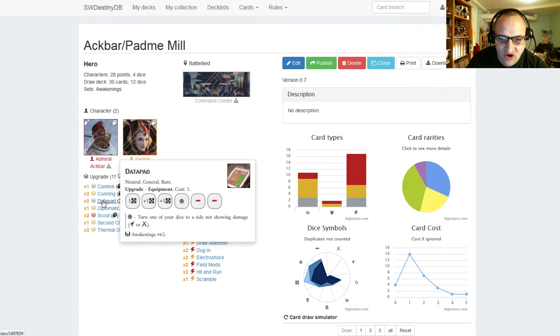We have two Datapad, costs one. It has a resource, a plus one resource, another plus one resource, a special, and two blanks. The special is turn one of your dice to a side not showing damage, range, or melee. So you can use the special on this to turn Padme to her special side, and then resolve her special to discard a card off of their deck. You can also roll Cunning and use Datapad's special to turn Cunning to a special side and then resolve that.